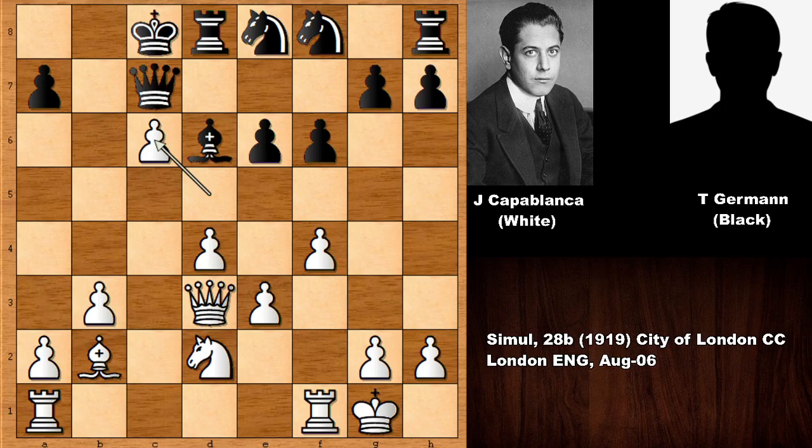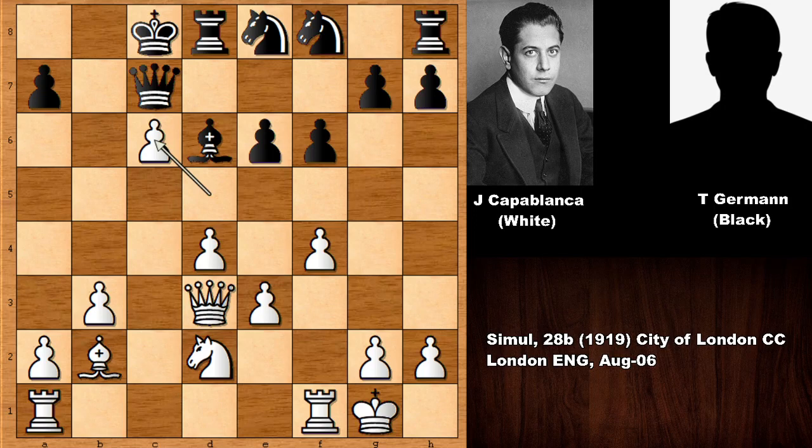White slowly squeezed his opponent. An artistic, beautiful chess game by Jose Raul Capablanca. Black simply resigned at move 30 — queen to c6 is the final move of this fantastic chess game.